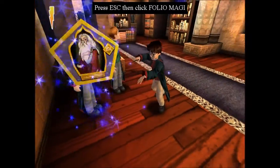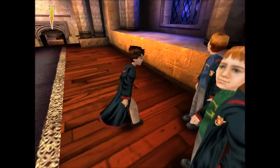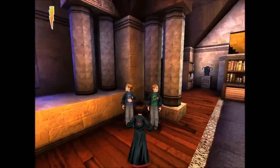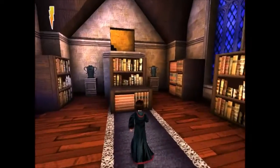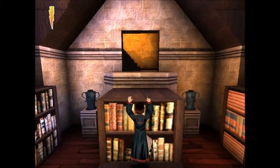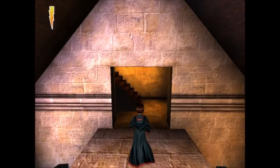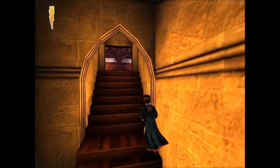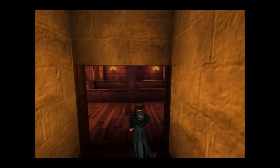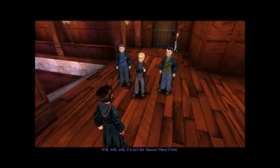I'm gonna try to collect them all. I'm not sure exactly where they all are, but I think this game's pretty easy to find secrets in. Usually you can see if a wall is discolored or something, and you have to cast some kind of spell there to open up the door. So now we're on our way to meet Draco, I guess.